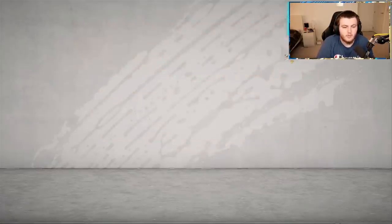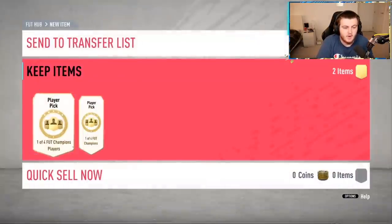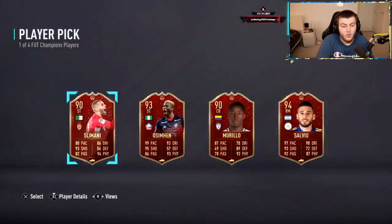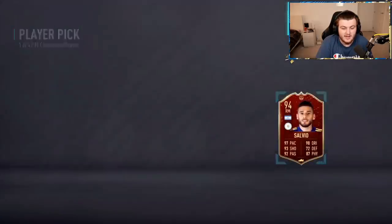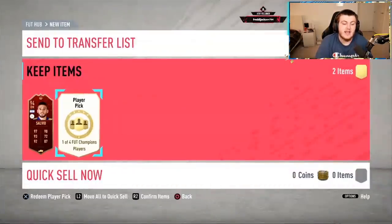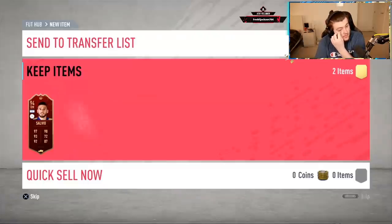Gold bomb rewards now. What are we saying from these picks — are they gonna be better than mine? Probably. He's got a choice of Osman or Salvio. I'd probably choose Salvio here to be honest. Osman's great, really really good card, don't get me wrong — the card looks insane. But I think Salvio is probably the choice here. The card looks a little bit better, fits the game a little bit more in my opinion.